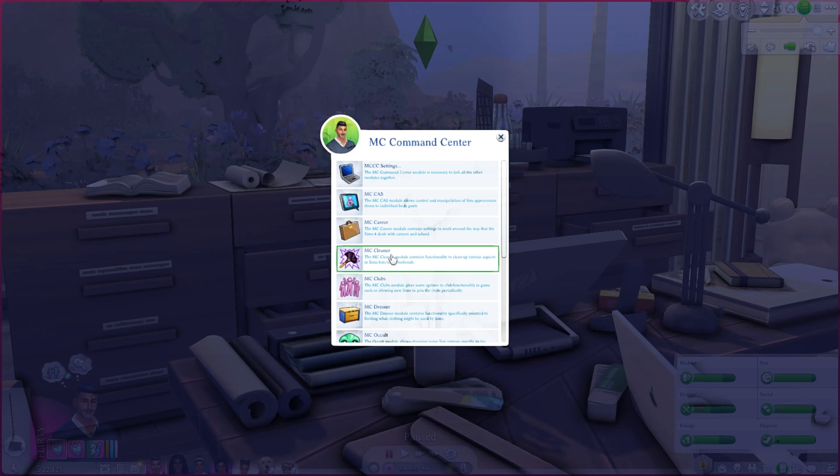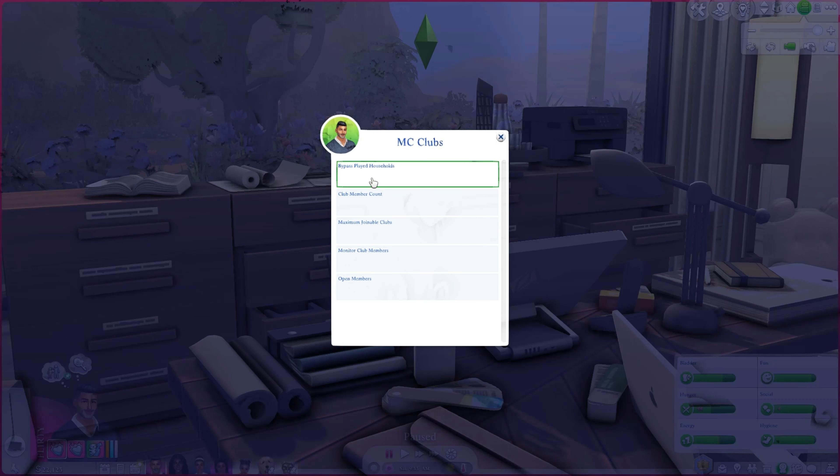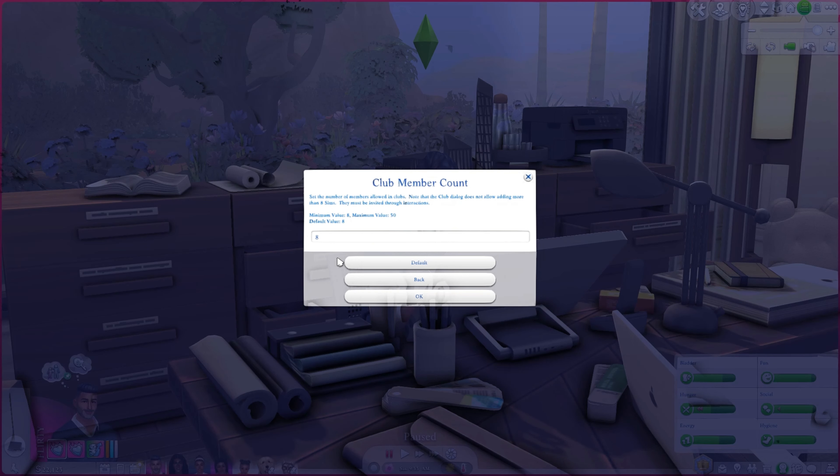MC Clubs — bypass played households prevents a club gathering from randomly pulling in your played sim family members, which the game will absolutely do otherwise. Club member count is super useful: Harper is currently in a sorority, and if you want more members than the default eight, you can add up to 50 people. That may be something we do for Harper's sorority and Jackson's fraternity in the future.